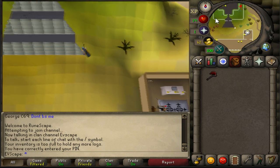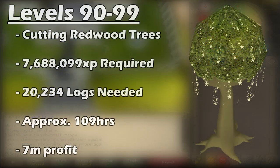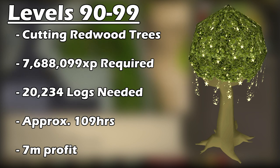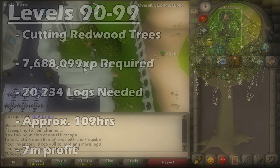An alternate method is to get to level 90 and start cutting Redwood trees. You need 7,688,099 XP, meaning 20,234 redwood logs — approximately 109 hours netting 7 mil profit. That's around 50k an hour, so definitely not worth doing for money. However, it is AFK and quicker than Magic Trees, so if you like AFKing, this could be the method for you.